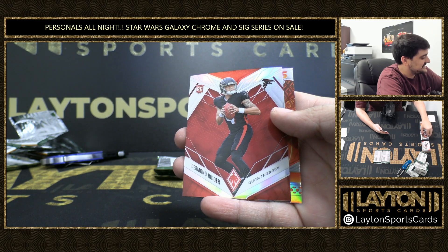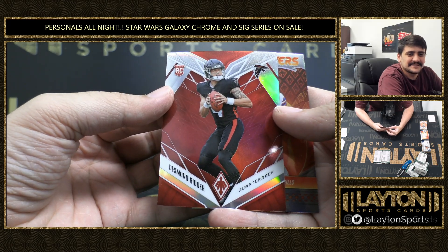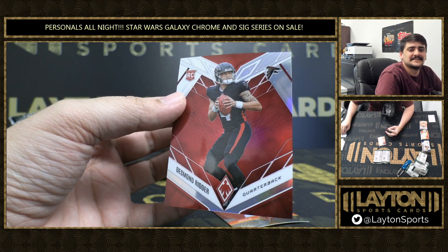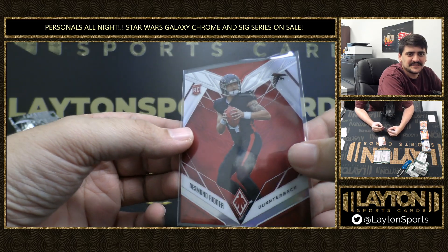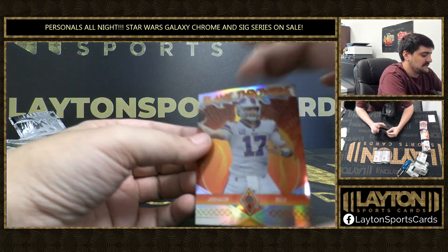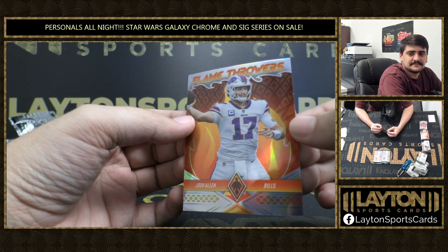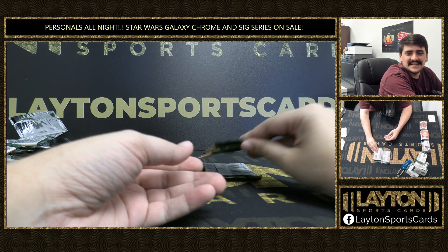Silver Rookie is Desmond Ritter — why not? That is numbered to 250. What a box. Desmond Ritter on the red to 250. A little color match there as well. Flamethrower Silver, Josh Allen. All right, I got you on the list, Isaac. Appreciate your order.